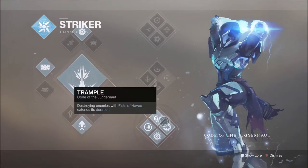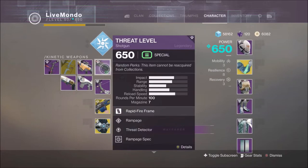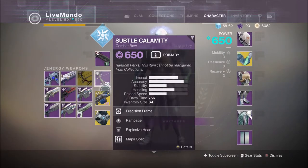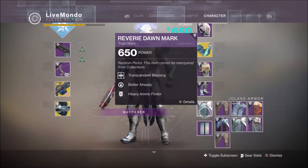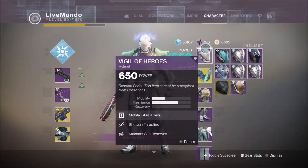Hi guys, welcome to this high score run of the Pyramidium. I'm using Striker Titan, bottom tree of the subclass. I'm using the primary shotgun — you can use anyone you want. I'm using Threat Level, Subtle Calamity and Thunderlord, and I'm using the Syntherceps.